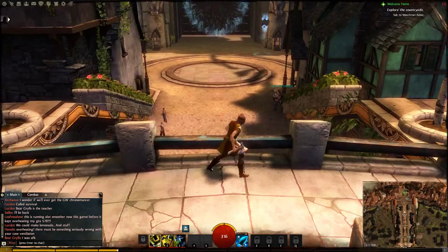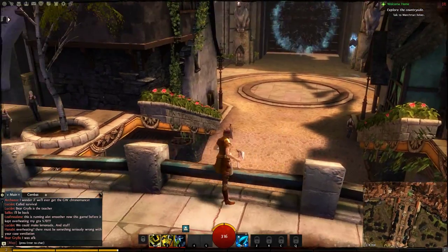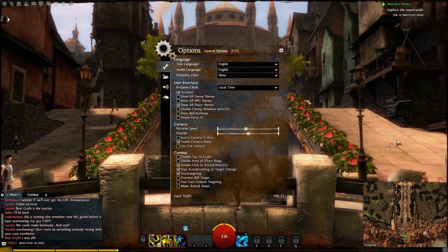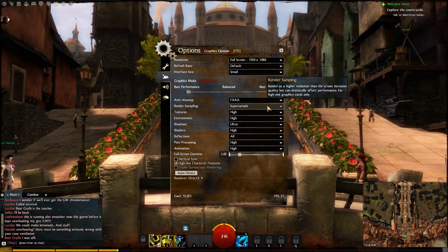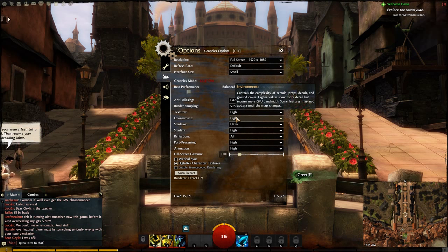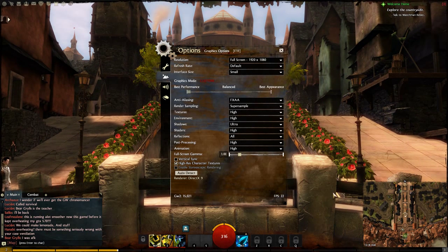What I used to do to check my performance was stand up here and look up here to see what the framerate is. Right now the framerate is 27 FPS. With everything at max — when most of this stuff wasn't here, there was no supersampling, no post-processing or animation, no environment options — the framerate was more like 18 average. Now we're looking at 22 average, which, considering all the options available, is pretty good.